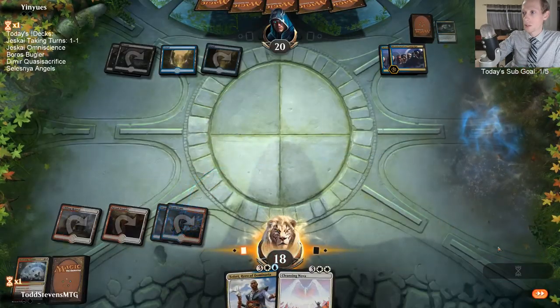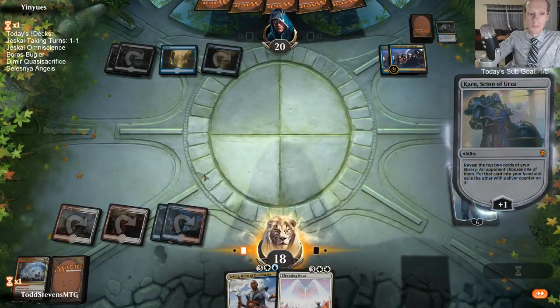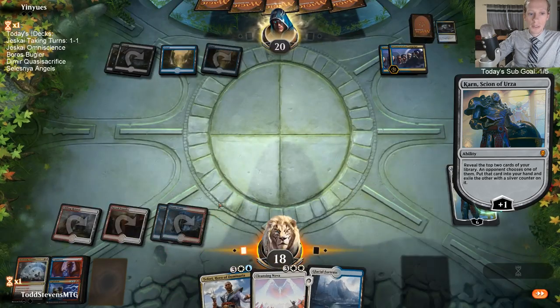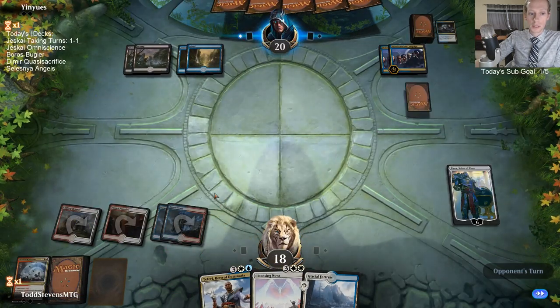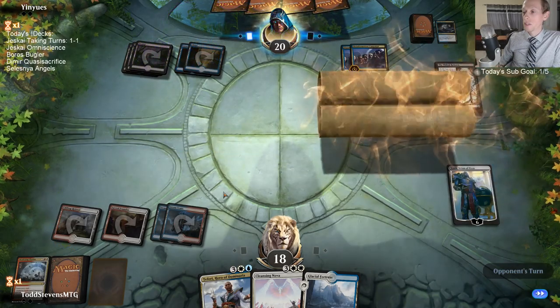Cleansing Nova can destroy all enchantments. There are no Vigilant creatures you care about that Coil can deal with anyway, so Seal Away is strictly better. Well, I'd much rather have Coil against Benelish Marshall - when they play Benelish Marshall, I'd rather just have Coil to be able to get rid of it.